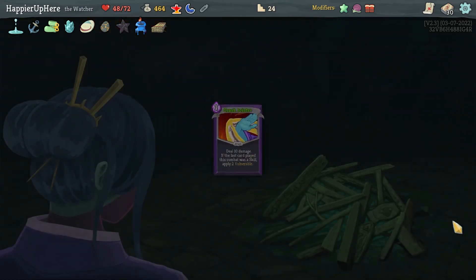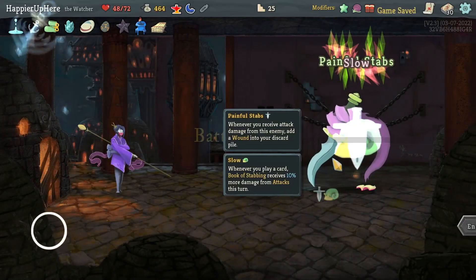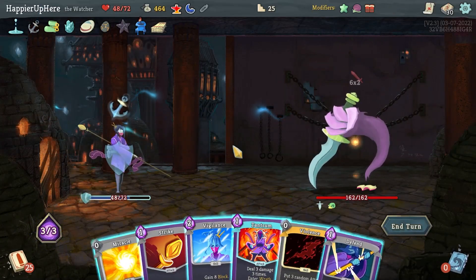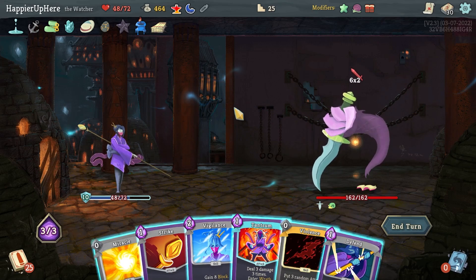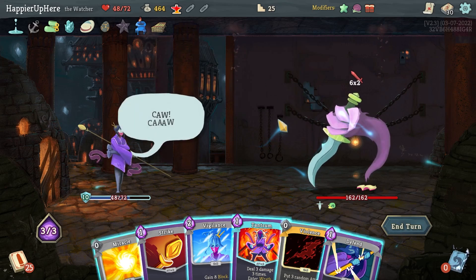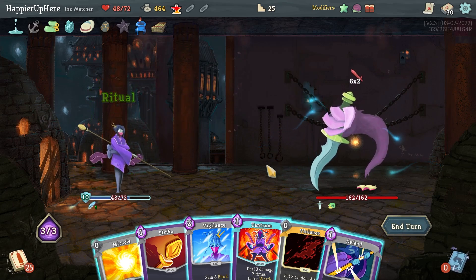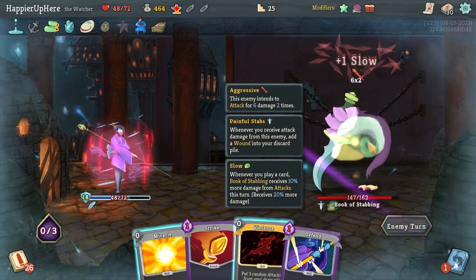Let me do questions first — the vulnerability really helps especially with the slow debuff. Book of Stabbing — almost fully defended. I could do Tantrum and Vigilance. Let me use the Cultist Potion here. I'll do Tantrum and Vigilance — that's fine.